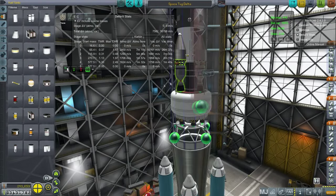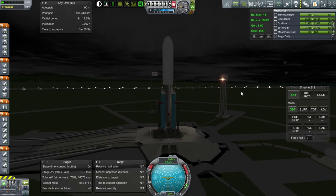Here we are on the launch pad. Since we're trying to catch up to that asteroid, I'm not going to time warp to daylight — we're just going to launch at night time and rely on ambient light adjustment to keep us lit.